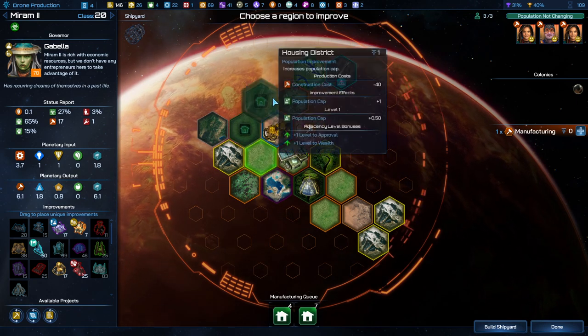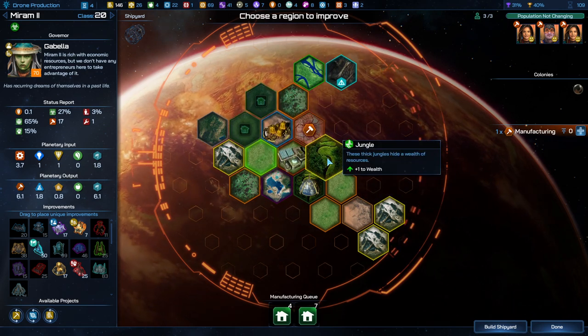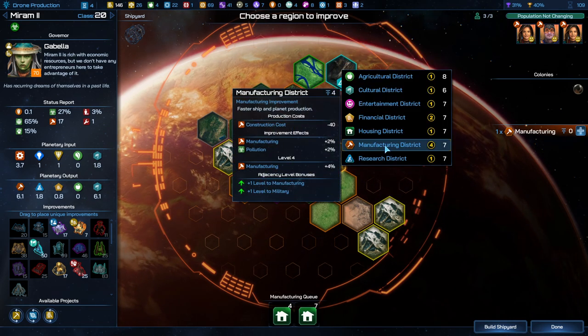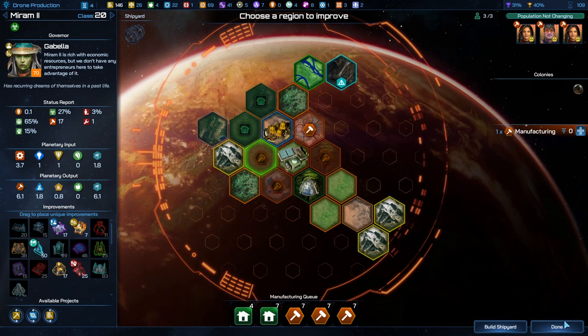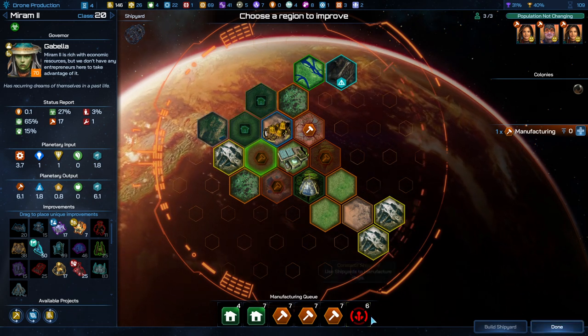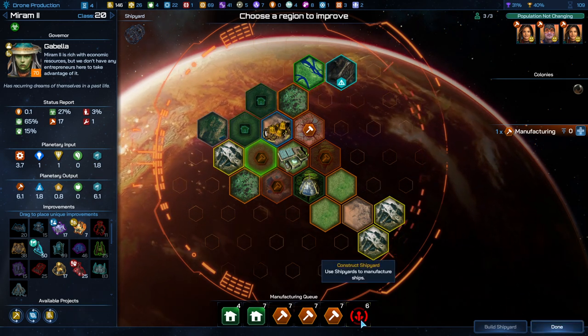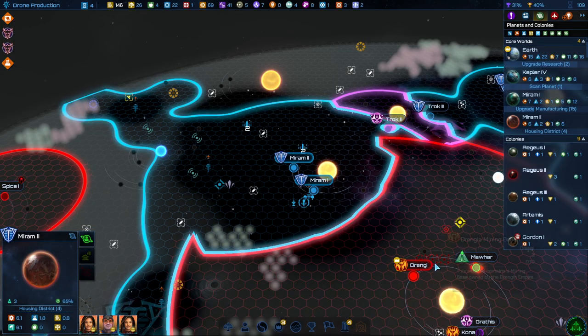I want some population boosters. Then I think here it's just going to be some very high level manufacturing zones. Build yourself a shipyard after you've done that — or we could build it earlier, although it would be able to do everything pretty slowly. Get the manufacturing up first, that's going to be fine.